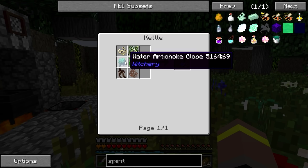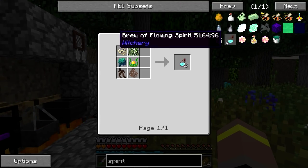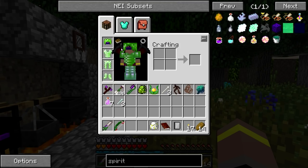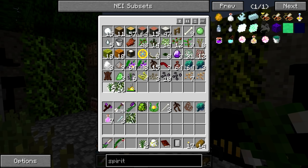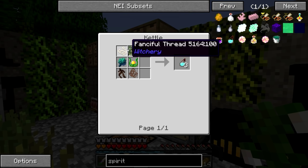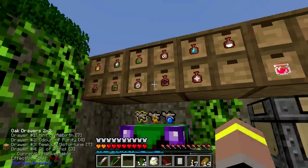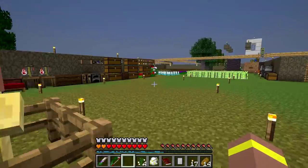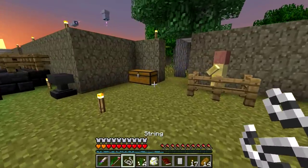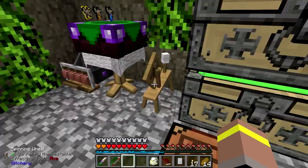We also need a glintweed and a water artichoke — glintweed and an artichoke. And the last two things are Spanish moss and a fanciful thread. So we'll grab ourselves some Spanish moss. Fanciful thread, I think, is four of these and a wisp of some description. Let's have a look. Wispy cotton — we need a string and an odor of purity, which is this one, yes. And some string. Let's see if we've already got some — we do have some in here.